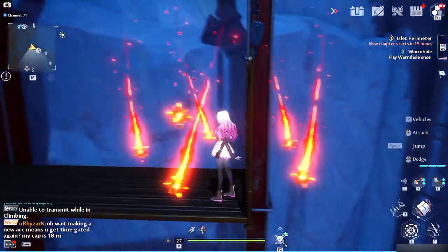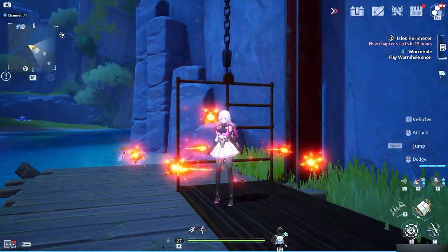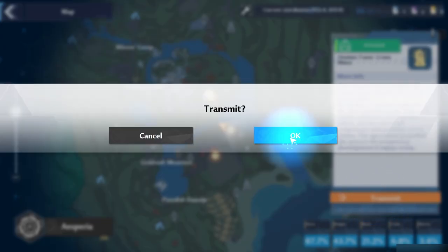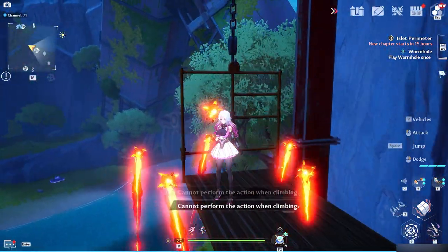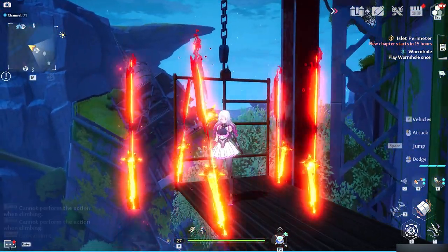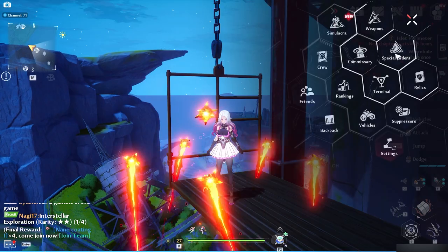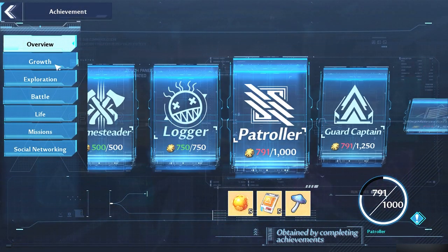Now you just got to stand on this platform — it'll just keep going up and down. And if you do move and think you got out of it, just try it again. Or the easier way is just spam your jetpack. You do have to wait; it is pretty slow getting these. But let's test it out real quick, show proof of concept.